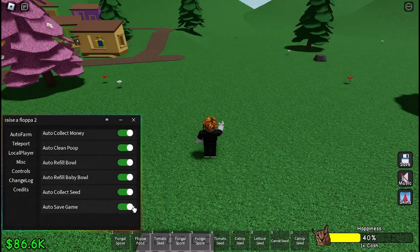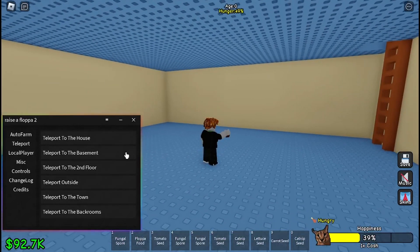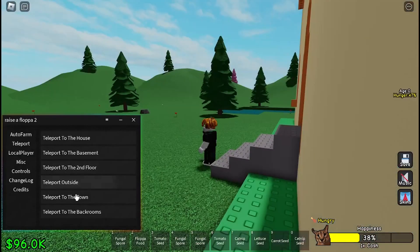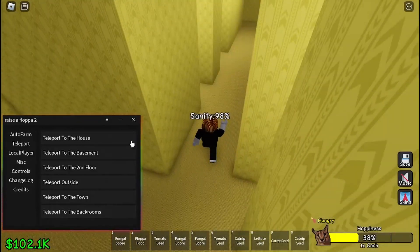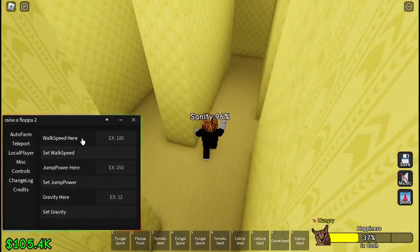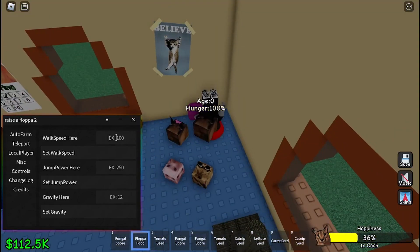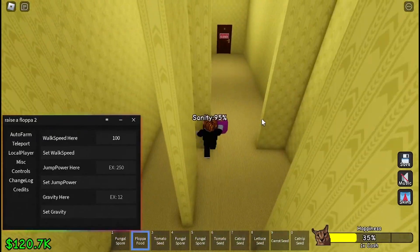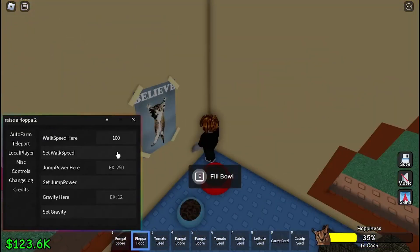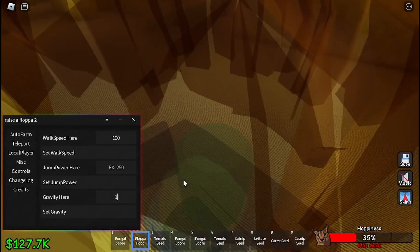There's auto save games so you don't have to do it yourself. There's teleport — you can teleport to wherever you want, like the basement, second floor, outside, town, back rooms, and local player. You can also change your walk speed, so if I change it to 100 and set walk speed, you can see I'm fast now.